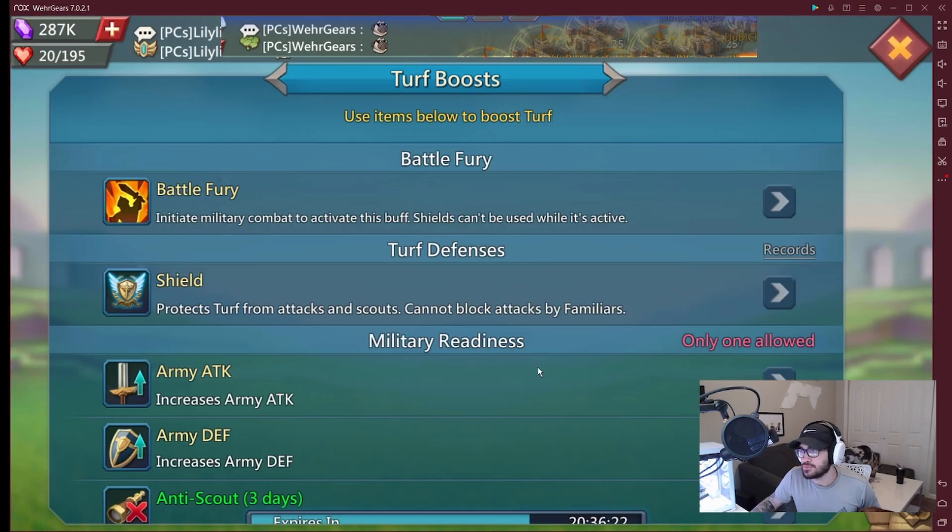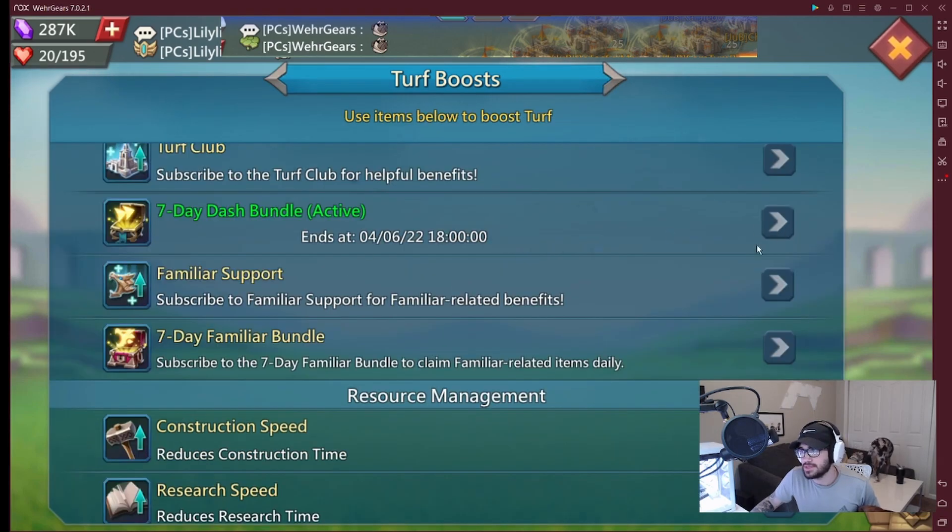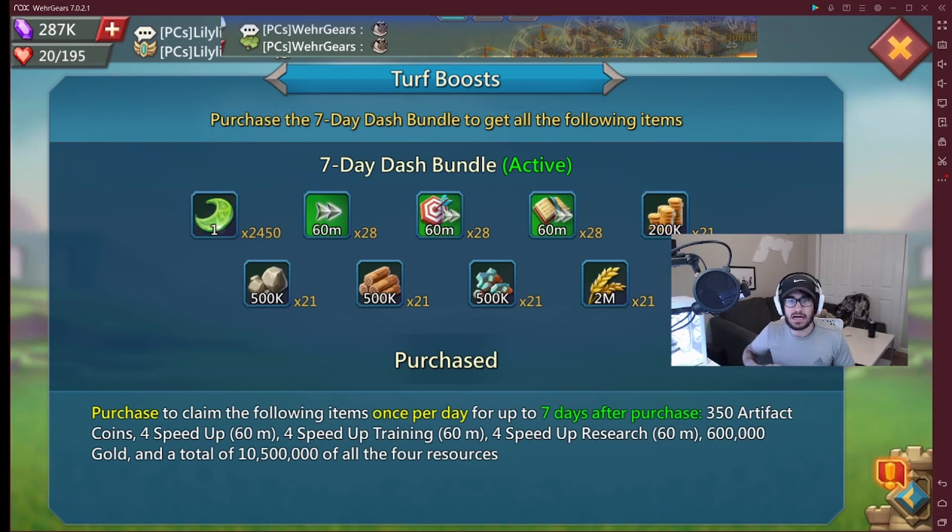Here is how it's done. You're going to want to pick up the Seven Day Dash Bundle. You get all of these items over the course of seven days. You can see exactly how much you get per day — $8 per month. So $8 divided by the four weeks in the month is how much one purchase costs you. $8 per month is going to get you a total of 9,800 Crescents.